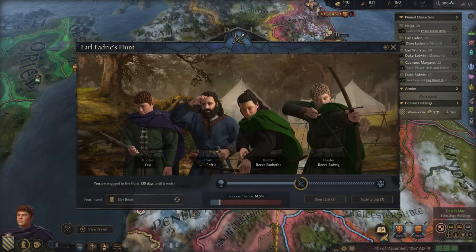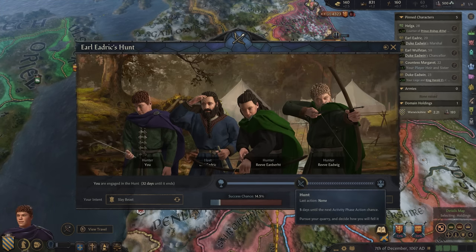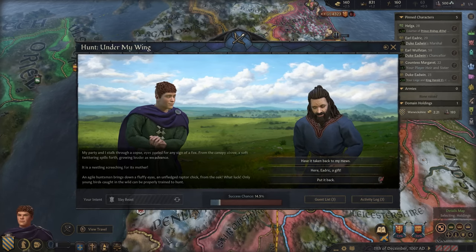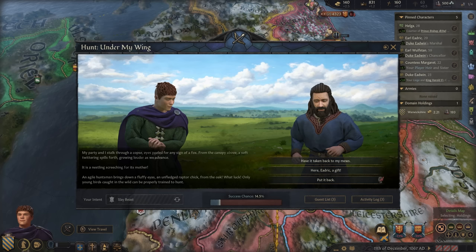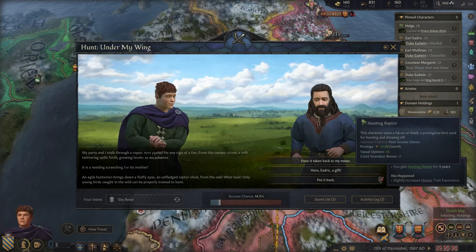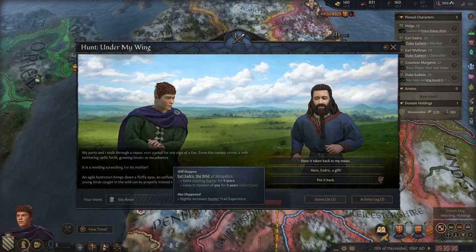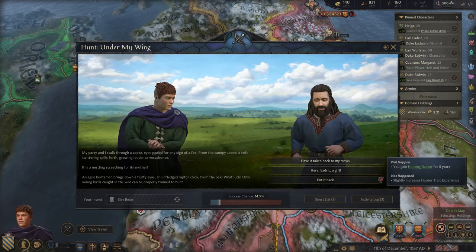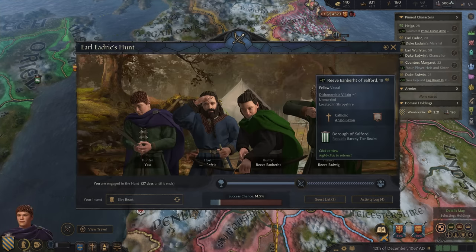The hunt goes on. We're not having a lot of great luck with actually completing our hunt. I party and stalk through a copse, eyes peeled for any sign of a fox. I find a nestling screeching for its mother. I could take a hunting raptor — for five years I'd gain plus 1 to prestige and vassal opinion would go up. Or I could give it to Edric — he would like me. Let's take it back with us.